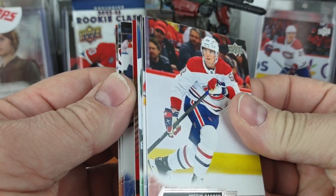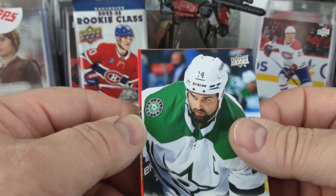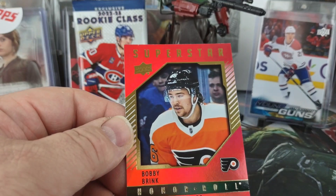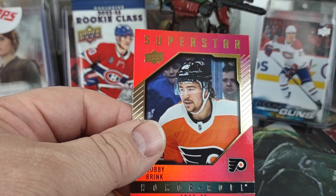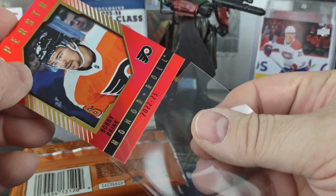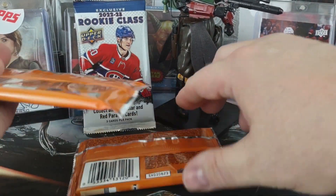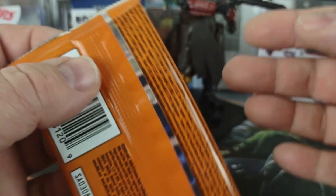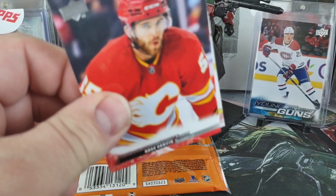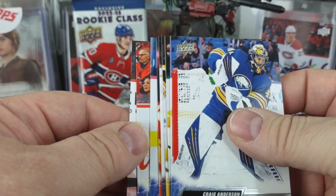At least they only had one there so I know I won't be going back for more. There's our exclusive red rookie class and that looks awesome — too bad it's Bobby Brink. Well, these final two packs better both have a young gun. The odds say young guns are one in four packs, and I've yet to see one. You got a canvas — is it a canvas young gun at least?